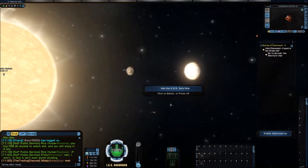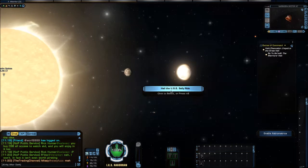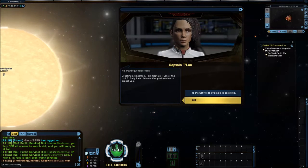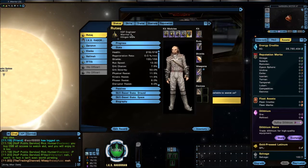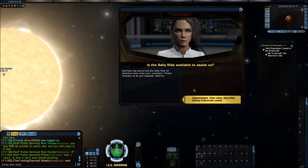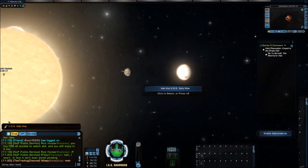It pops up — there we go. Hail USS Sally Ride. All I have to do is hail and it will ask. Hailing frequency is open. You'll notice I'm actually on a Klingon character, and this character is level 3 — pretty much the lowest level character you're going to be able to claim this on. Is the Sally Ride available to assist us? It tells me Starfleet is authorized her for attached duty. Acknowledged — and boom, I've picked it up.